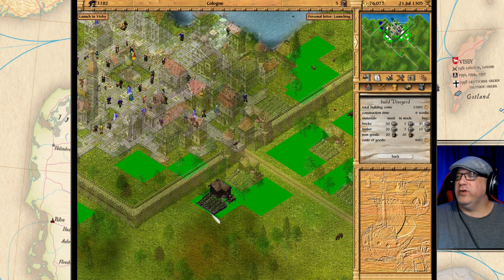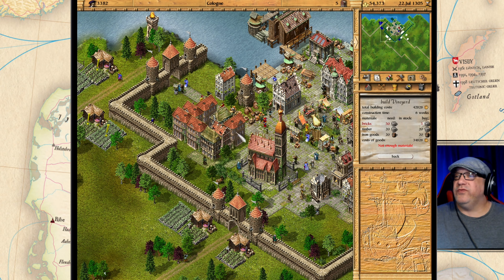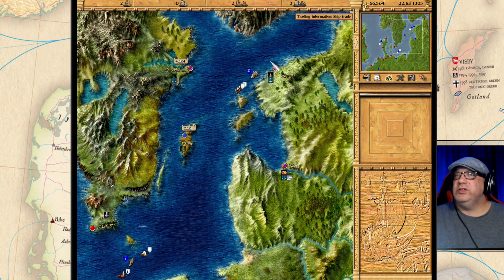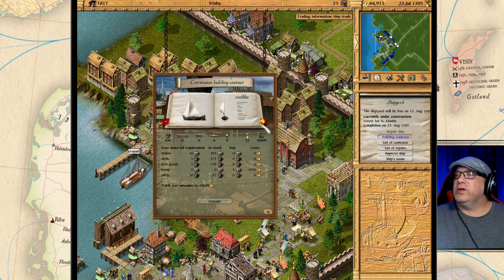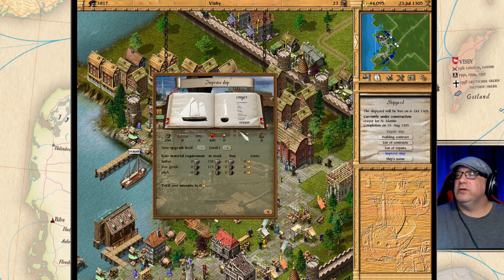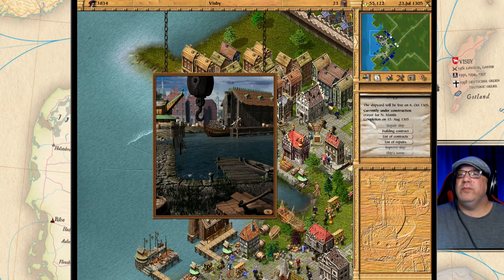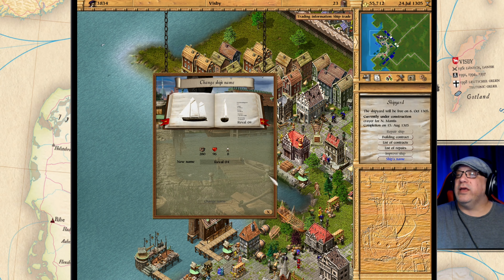What's going on — they are satisfied. Do we need any housing here? Not really. Looks like we're doing alright, we've built a lot of stuff. Can we build another crier here? Yes we can — let's build this. Let's upgrade this ship — this is going to be for Riga. Riga 1. Let's change the name. Can I do it while it's being upgraded?